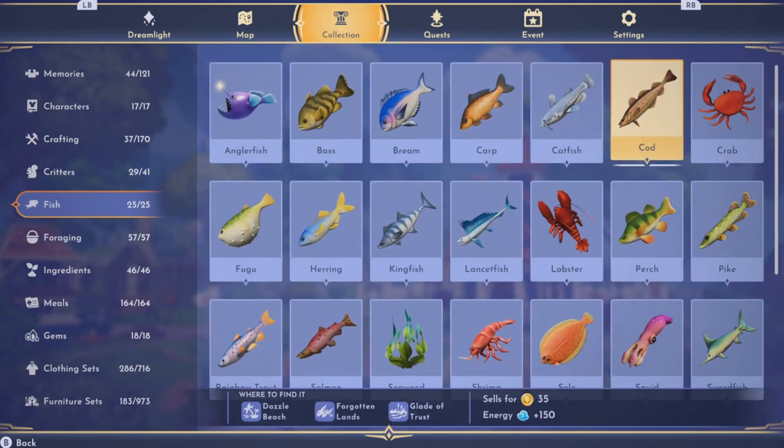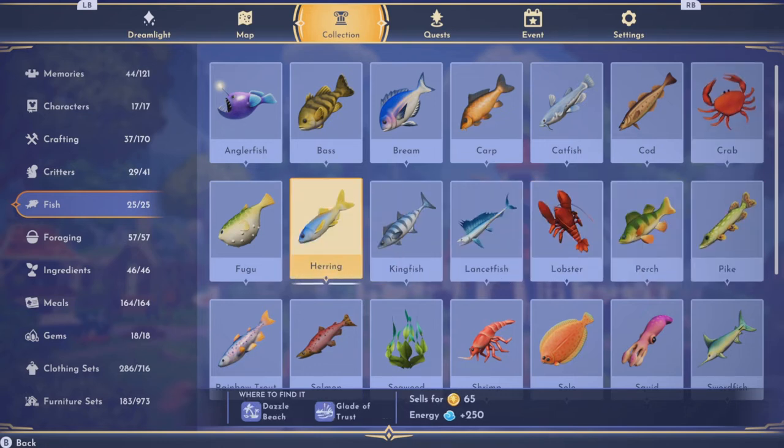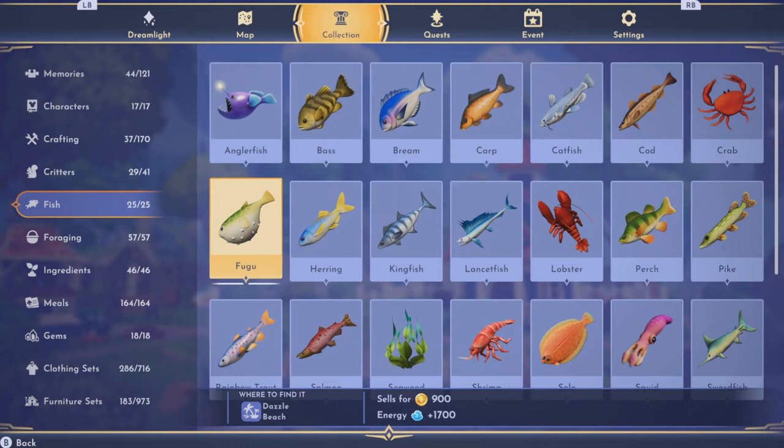We've got catfish and cod, found in Dazzle Beach and the Forgotten Lands — cod doesn't sell for much, just 35. You'll find crab probably in a blue or gold fishing spot in Frosted Heights. Fugu you will find in a gold fishing spot, but only during a thunderstorm at Dazzle Beach — no other time.